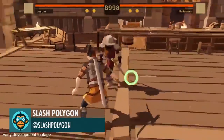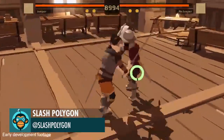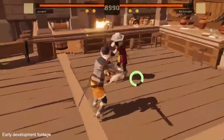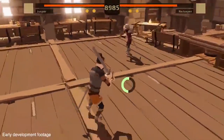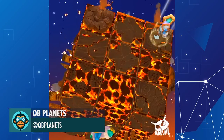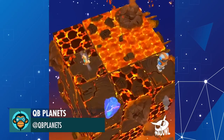New Tavern Arena in action by Slash Polygons. With every twist you risk a volcano eruption and lava floods — tread carefully, by QB Planets.